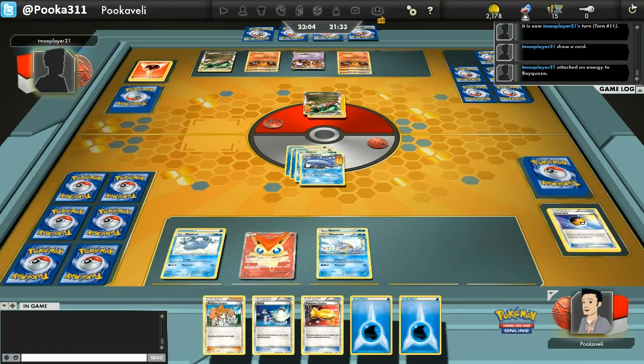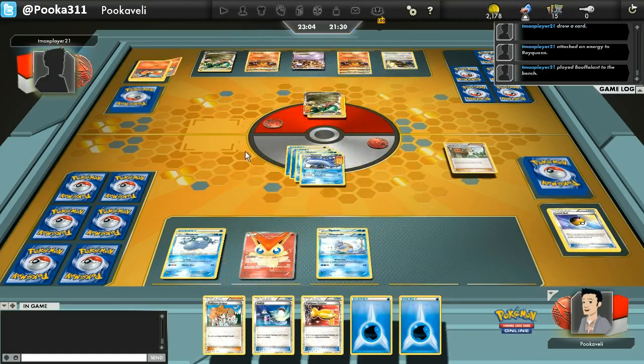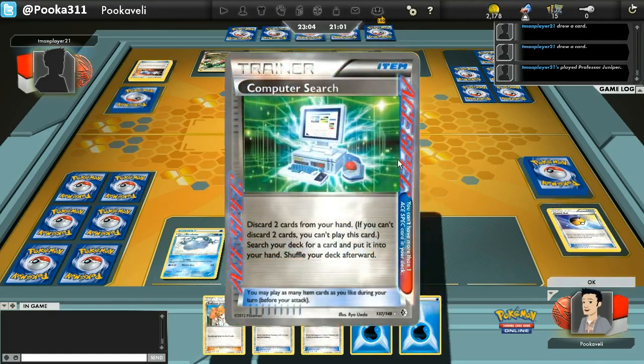This is actually a good matchup for me, because in order to knock out a single Wailord, Rayquaza EX has to discard 4 energy cards for Dragon Burst. That's a lot. You are actually going to run out of energy if you have to knock out a bunch of Wailords with an Emboar Rayquaza deck. Because it's not like Electric, where you get to keep cycling the lightning energy back every turn. No, you have to play them from your hand, so when they're discarded you have to use cards like Energy Retrieval to get them back. It's just not pretty.